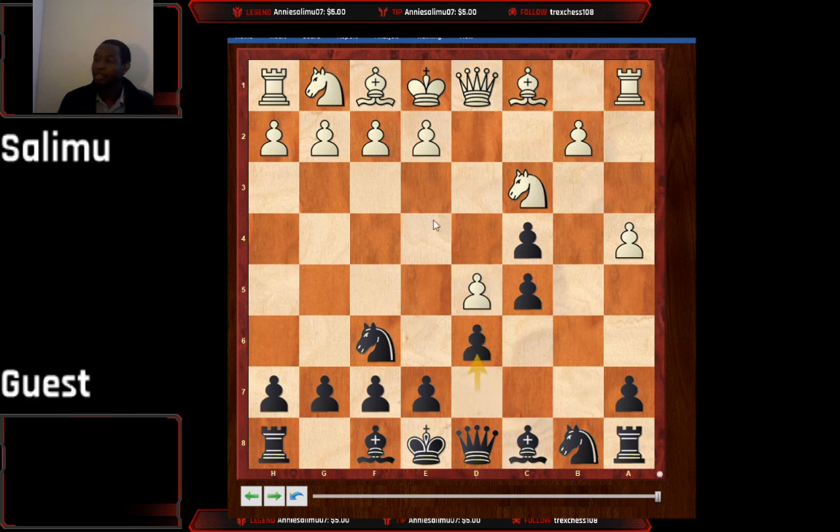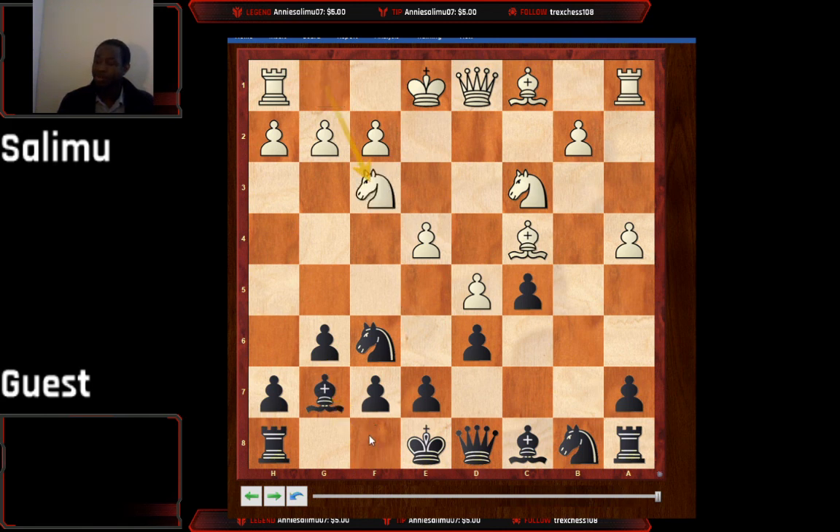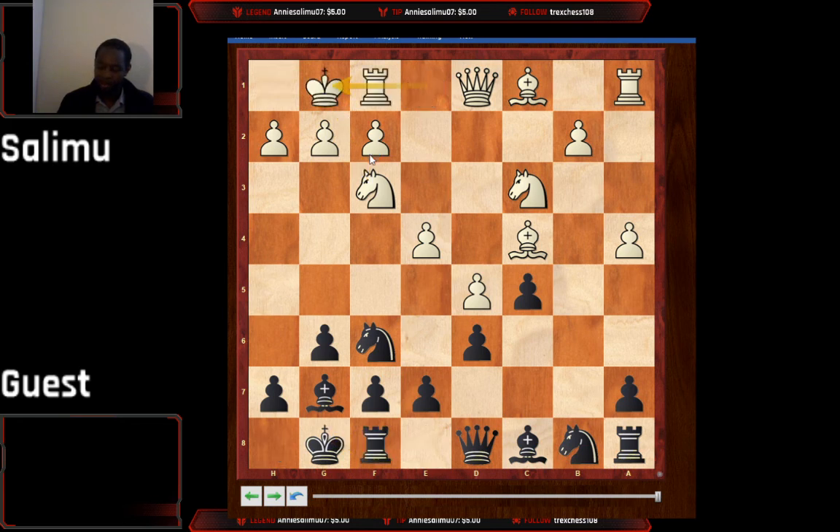After knight c3, d6, e4, white is ready to collect on c4. Don't bother to protect — just continue with g6, and it could be interesting. To stay true to the theme, play g6, bishop c4, bishop g7, knight f3, castle short, castle short, and knight b8 a6, going for the b4 square. After bishop b5, white has a tiny advantage — nothing much to write home about, but it's a playable game.